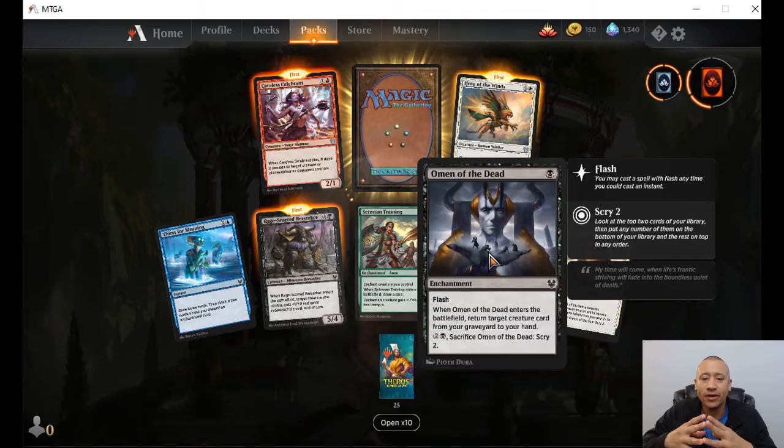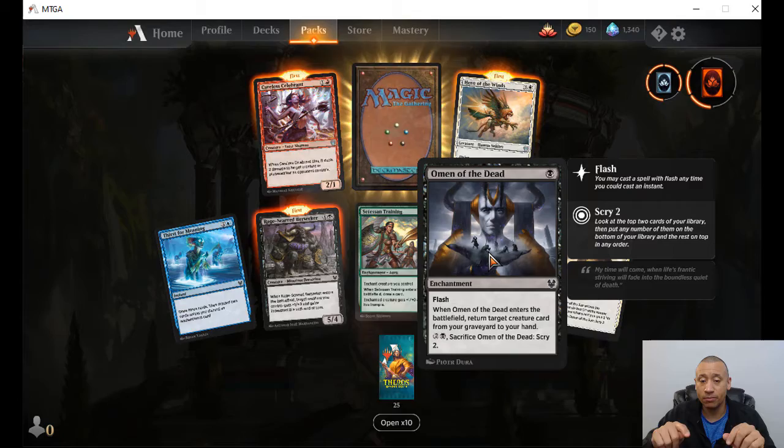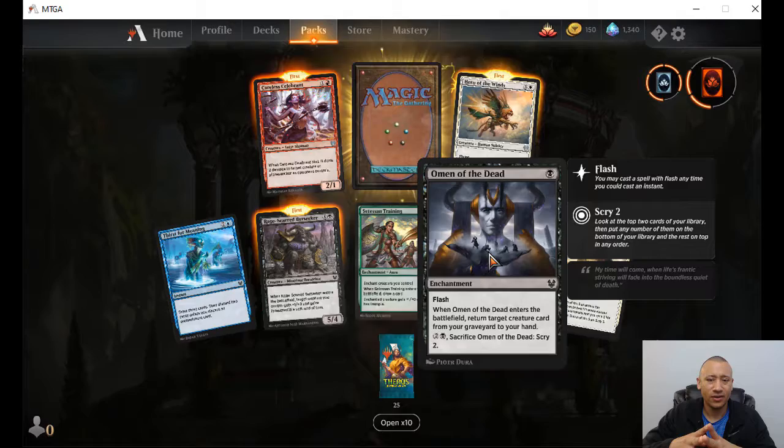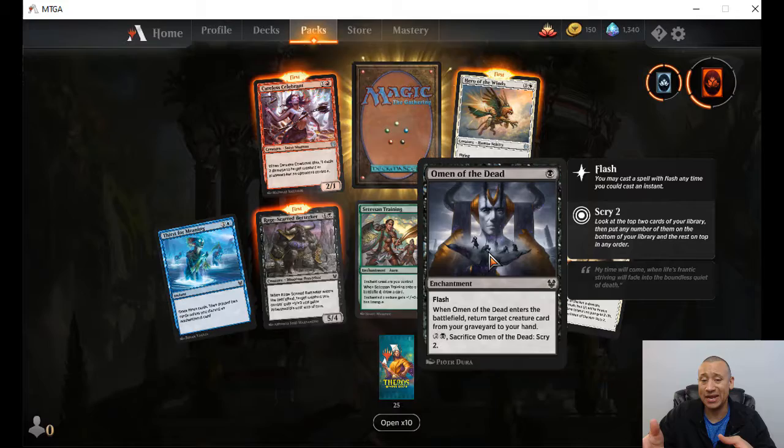Omen of the Dead — one black, has flash. When this enters the battlefield, return target creature card from your graveyard to your hand. Pay two colorless, one black — sacrifice this to scry two. That's a pretty cool enchantment. At the end of your opponent's turn, right at the end of their turn, you can go ahead and return something from the graveyard to your hand with flash. I like that a lot.